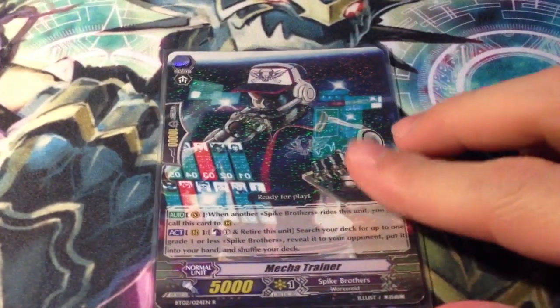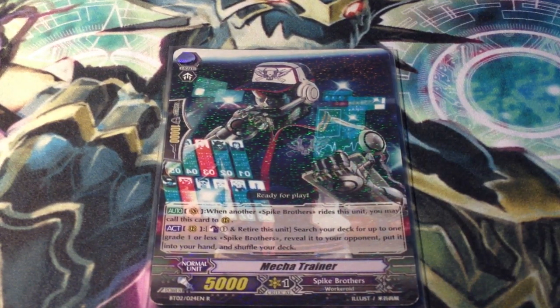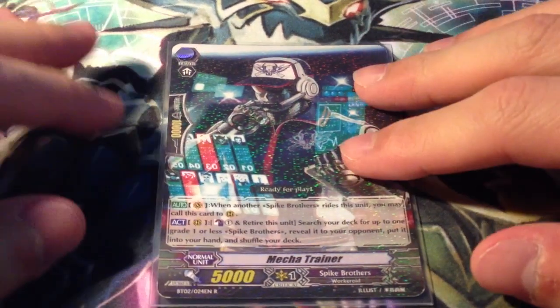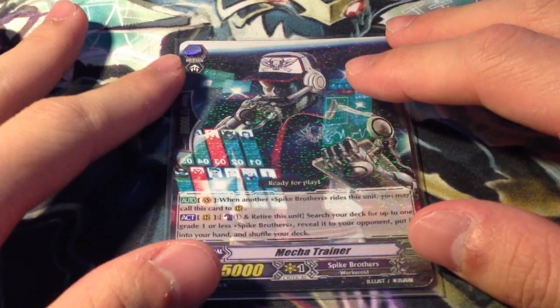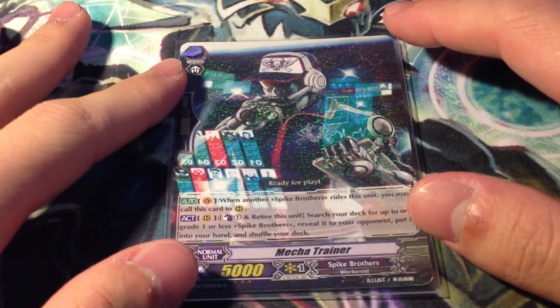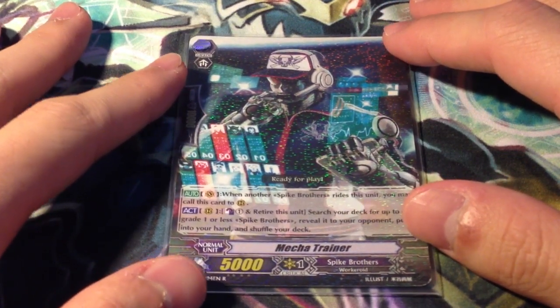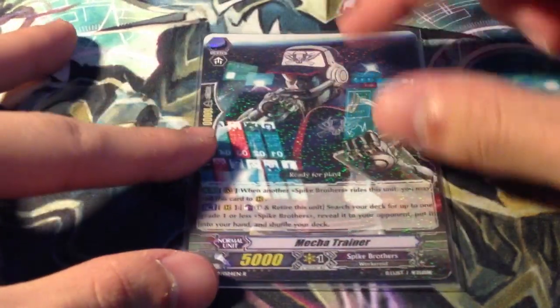Let's stand up. Some of you will be like, Jun, you're kidding right, that's not even the main character clan. No fool! Let me tell you 3 reasons why this clan is competitive, and it's budget. First, cross-ride doesn't exist in English format, which means magic numbers all day. Secondly, Spike Brothers have the best Limit Break in existence in English format, and don't you deny that.